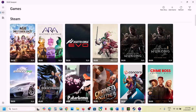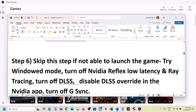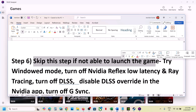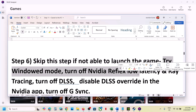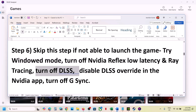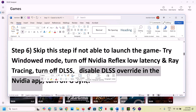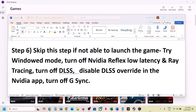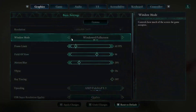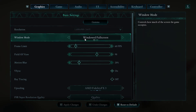The next step — you can skip this if you're not able to launch the game. But if you are able to launch the game, try window mode, turn off NVIDIA Reflex low latency, turn off ray tracing, turn off DLSS, disable DLSS override in the NVIDIA app, and turn off G-Sync. Once you launch the game go to Settings — you can see Window/Full Screen and set it to window mode.